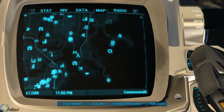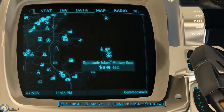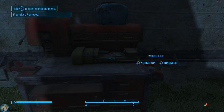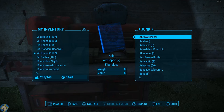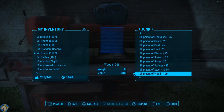Go back to the workshop and deposit the stuff in it to reset the workshop, then take it out and put it in a container. This should reset the workshop so you'll get the water replenished faster. In practice, it's been taking about three in-game days for the water to replenish.